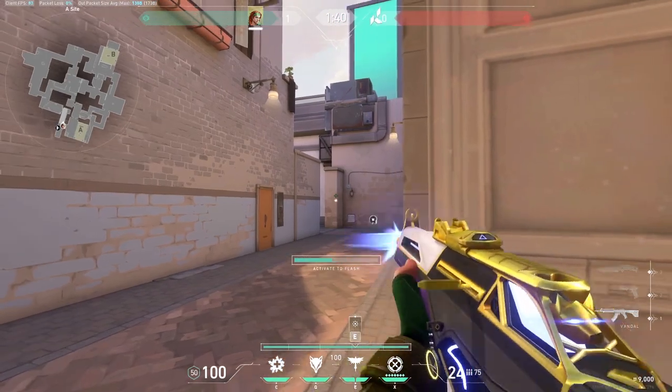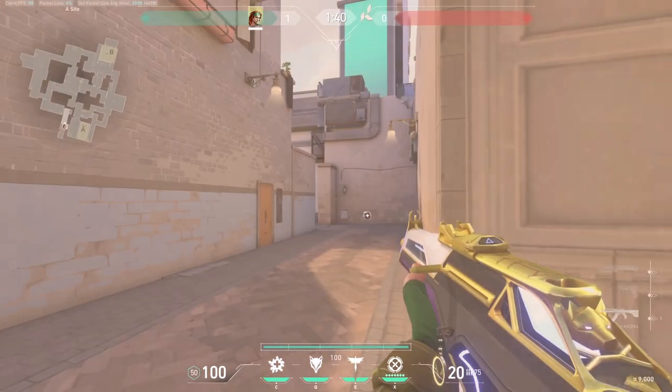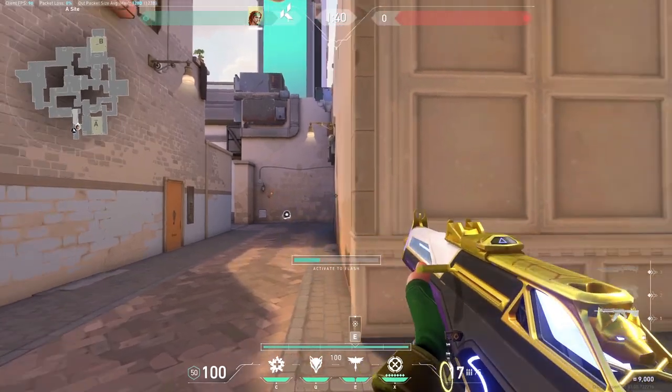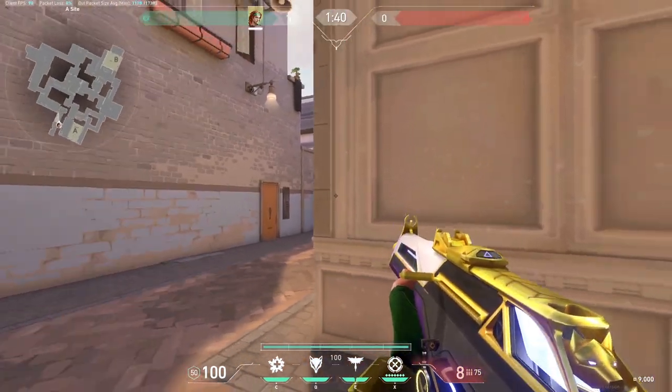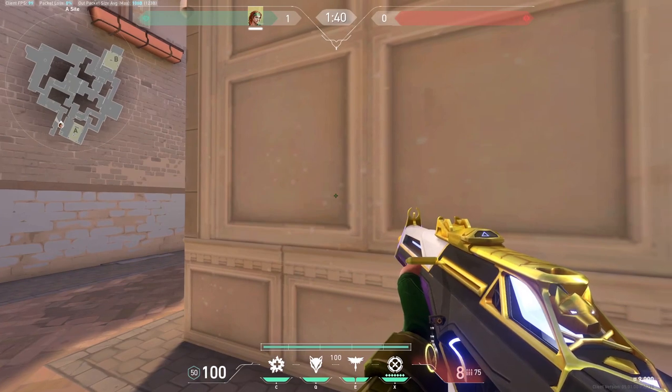Let's end this with a really cool fake flash with Skye. If you fake your flash and then start shooting at your enemies, they're probably gonna turn to you. Pop your flash the moment that they turn to you, and you just got yourself a bunch of easy picks.